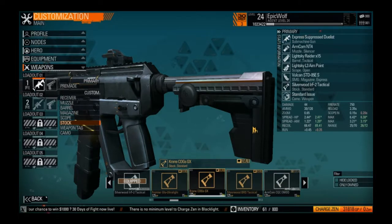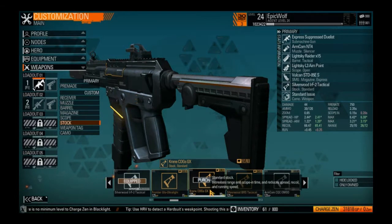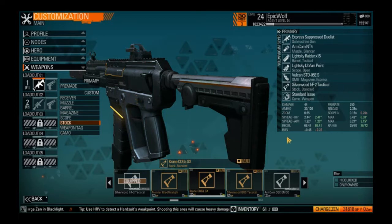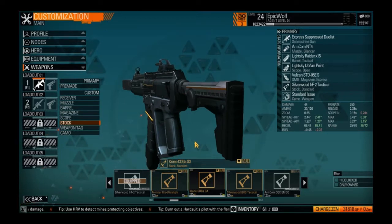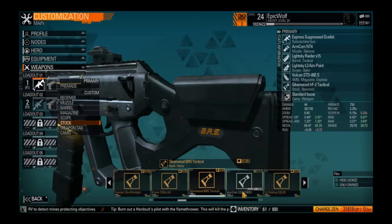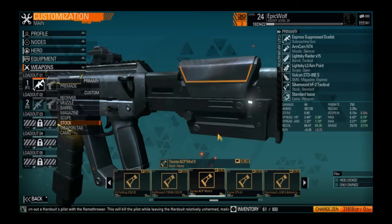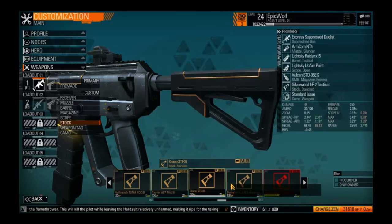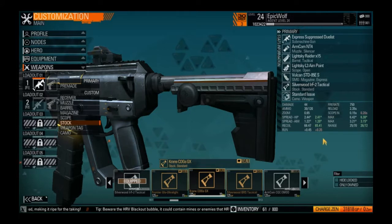For my stock, I'm going to use the Crane COGS GX. It does slow me down just a bit, but the main thing is it decreases my spread and my recoil, and gives me a little more range to work with as well. There are a few other stocks I could go with — one is a heavier stock base, and another increases my recoil a little. So I'm going with this one to give me back some accuracy.